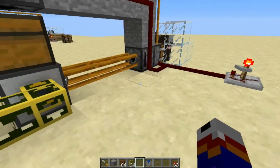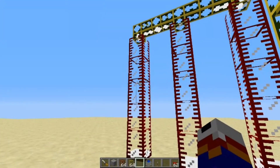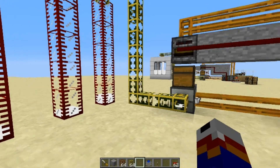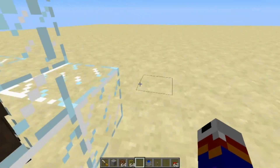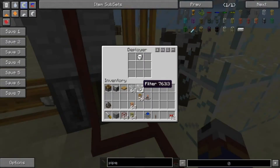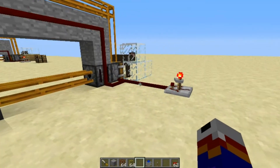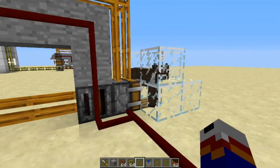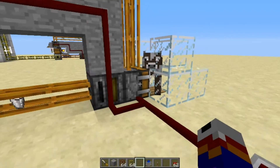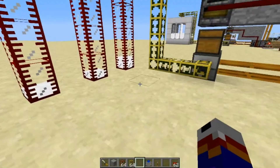As you can see, the liquid transposer from the Thermal Expansion mod actually puts the milk into the pipe automatically — you don't need to set up a wooden pipe and an engine to pull the milk out of the transposer. So there we go, we have a working milk system. I'm also noticing that this cow is providing a nearly endless supply of milk; I have yet to see this cow actually run out. I was originally planning on having a full array of cows or a way to cycle them using a cow skate machine, but there doesn't seem to be a need for it — this single cow is producing more than enough milk to fill these tanks.